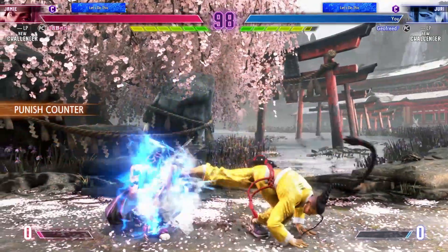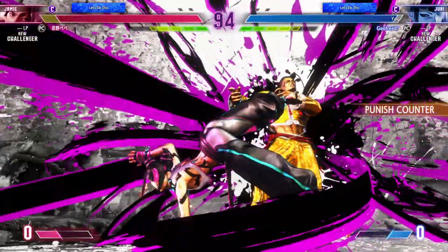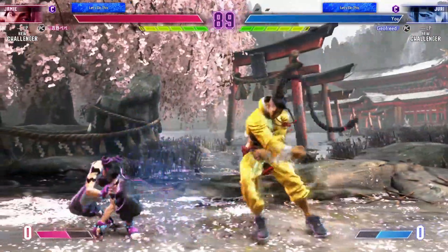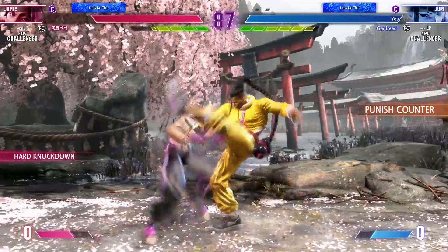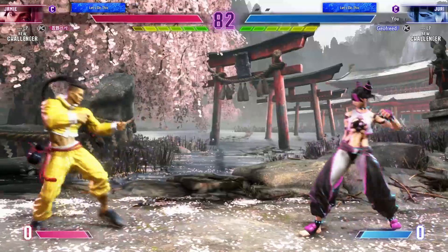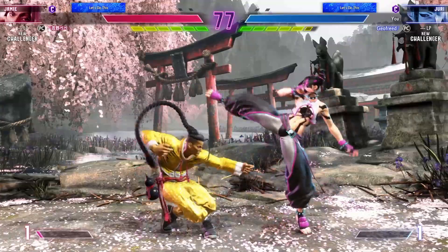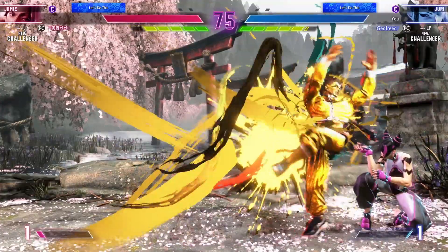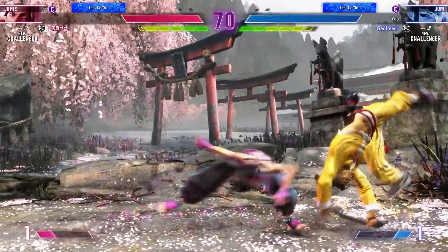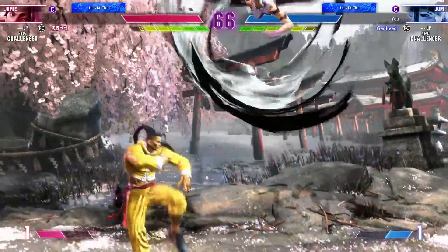Let's see what they try to do here in the first round. Getting careless and missing a drive impact like that will leave you wide open. The throw hits. Now the fun begins — steps in for the throw. Now they get pushed into the corner, where it's going to be very difficult to escape. Buy some time by driving them into the corner, and now they can create some big chances to do damage. Player two is maintaining the corner position for some juicy damage.